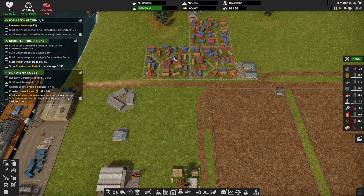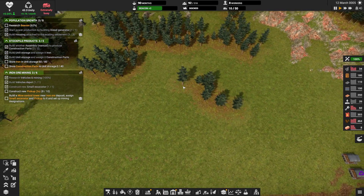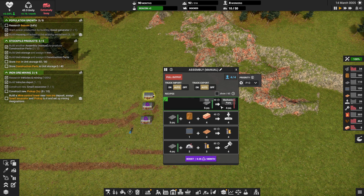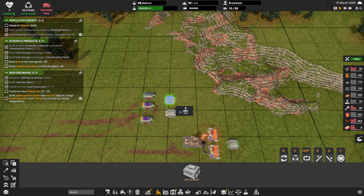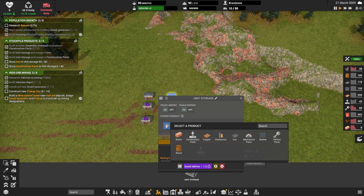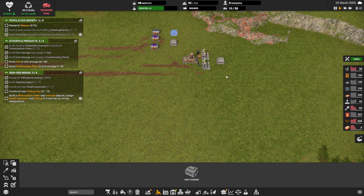We have room for more population — we're just waiting on our beacon. Since we have the workers, let's just get it in. Let's get one storage in for mechanical parts. We'll throw it here and tell it to do mechanical parts. Eventually we'll double this whole setup.